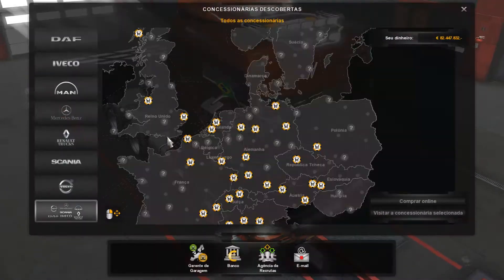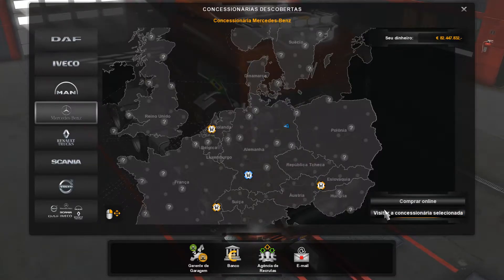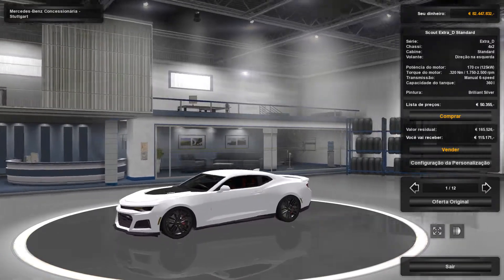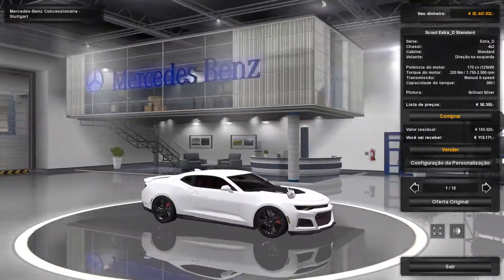Let's go to the Mercedes dealer — he will be there at the Mercedes. Let's visit here quickly, and here he is — look at the Camaro! It's good, man.